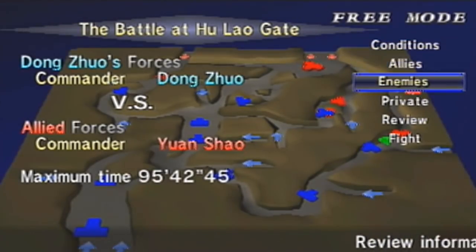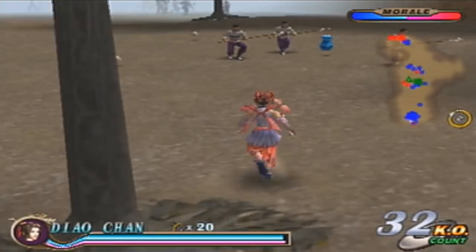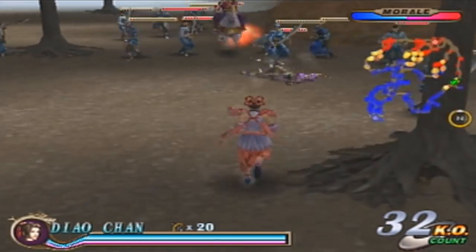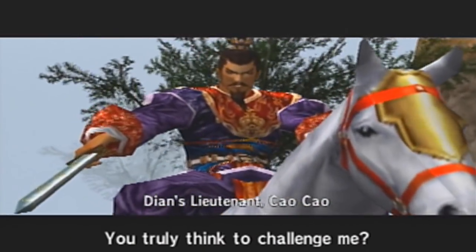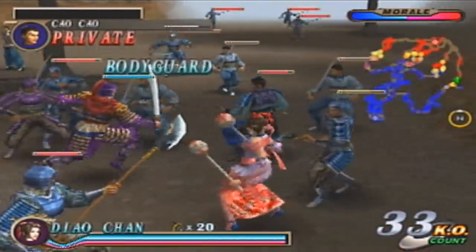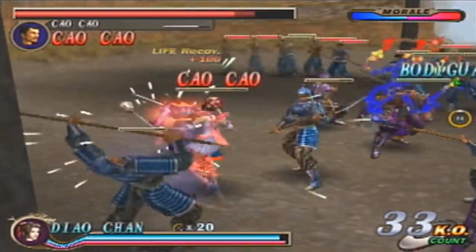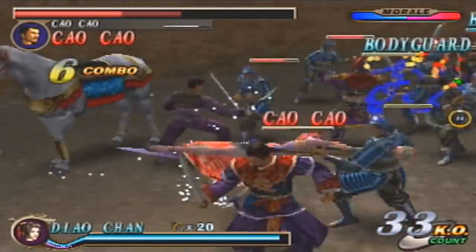Could I actually destroy all Cao Cao's officers? I did — that actually took a lot less time than I thought it would. I'm going to steal this horse, because I'm not going to walk all the way through this map again. I already pretty much did that in the Sun Shang Xiang playthrough — that was very, very irritating having to walk all the way around.